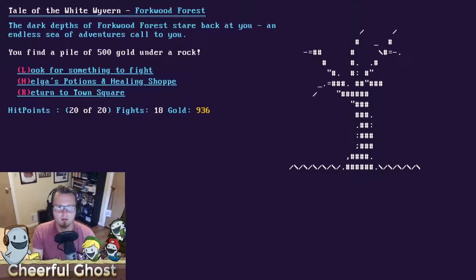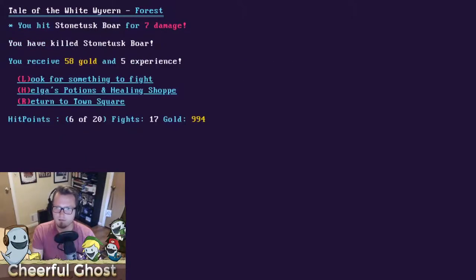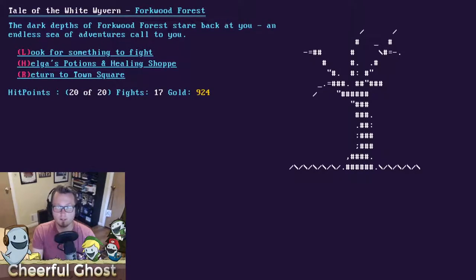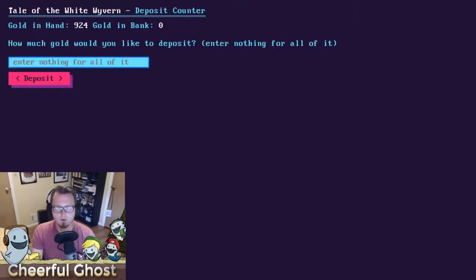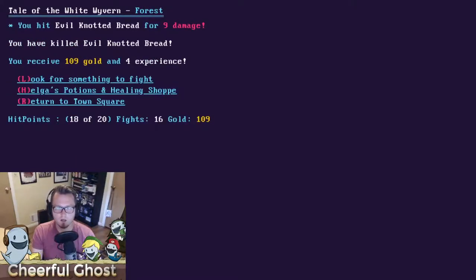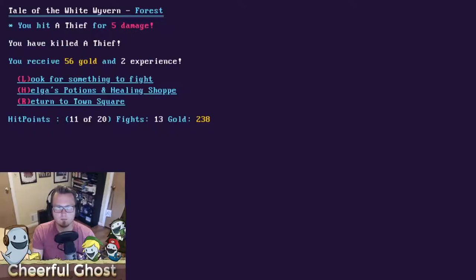An old man hits me with a stick and takes away one of my charm — bad luck. I find a pile of 500 gold under a rock, then a Stone Tusk Boar catches me off guard. One important thing to keep in mind: if you die in the forest, you lose all gold on hand. So I occasionally head back into town to deposit my money at Sister's Bank, where it's safe. I recommend depositing your gold regularly.